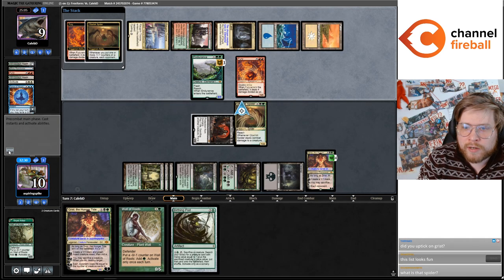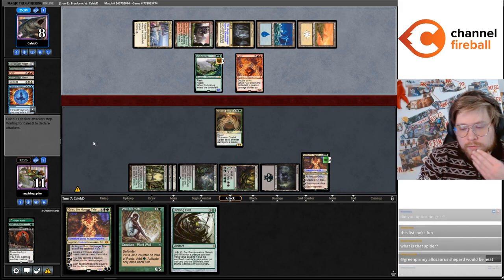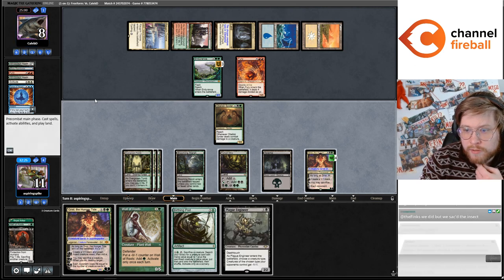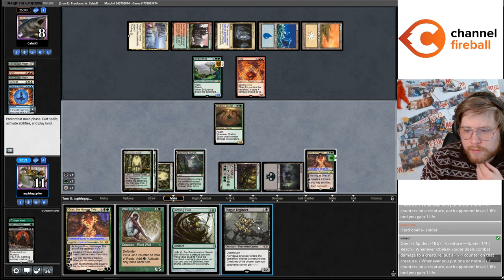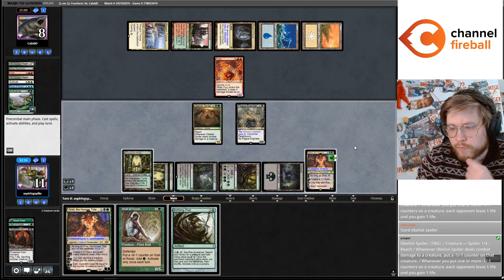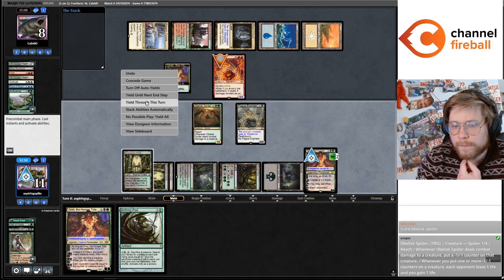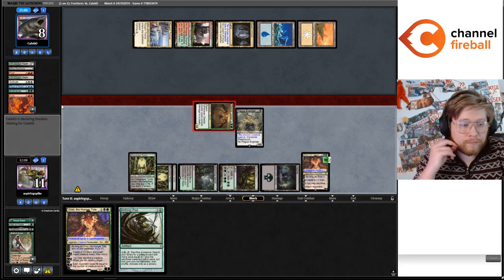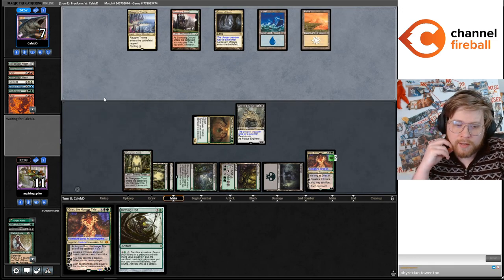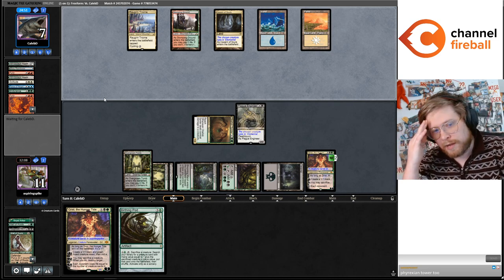Let's put that last counter over there, pass. Caleb only has one card in hand, so I don't need to be too scared. This turn let's just go Plague Engineer on Elemental, Wall of Roots, kill the Fury. I can pod the Plague Engineer into Yawgmoth if I want, but I'm only playing three Yawgmoth in the deck and eight tutors, so I don't want to just throw that away.